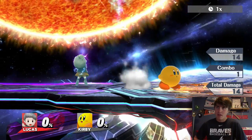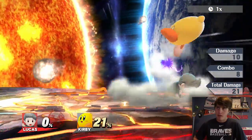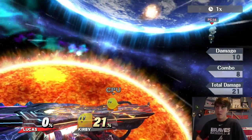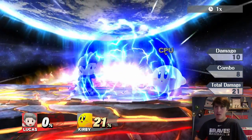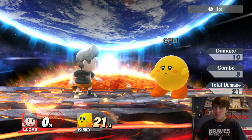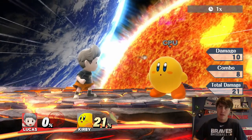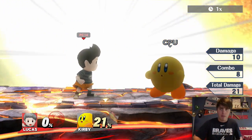He has PK Thunder as his up B for recovery, which I've never actually been good at using. He grabbed down to the ledge. And then he has a pulse shield thing, which unlike Ness's in this game - Lucas holds his shield out in front of him, which absorbs ranged attacks. Ness's surrounds him, so it's pushed out on all sides, while Lucas holds it out in front of him.